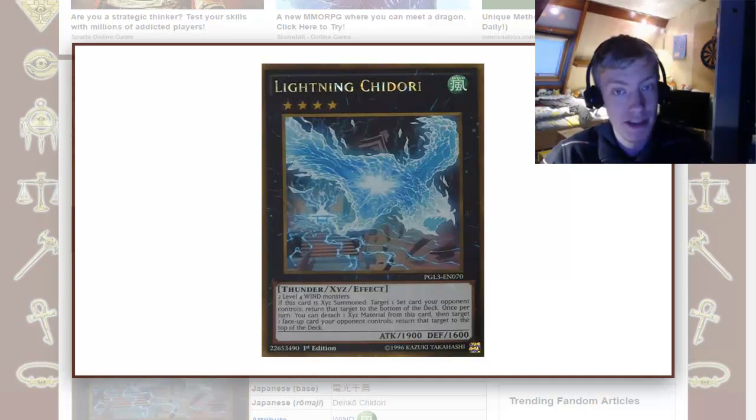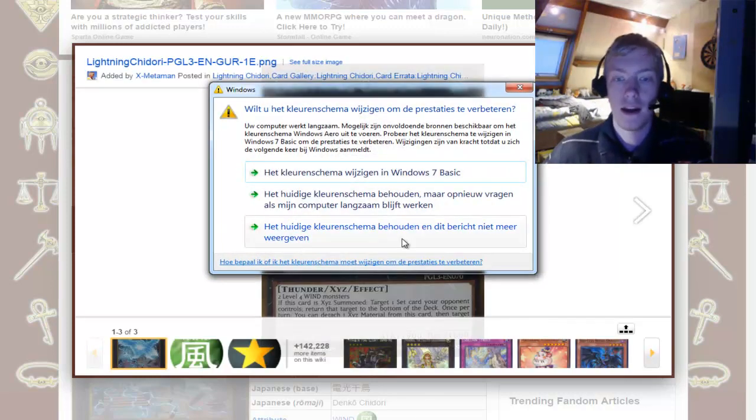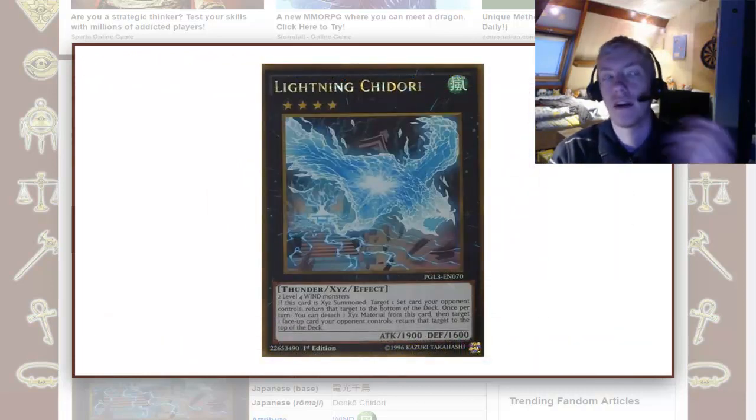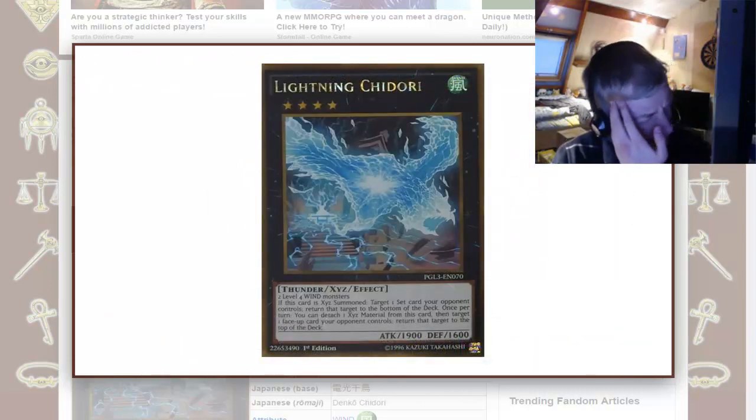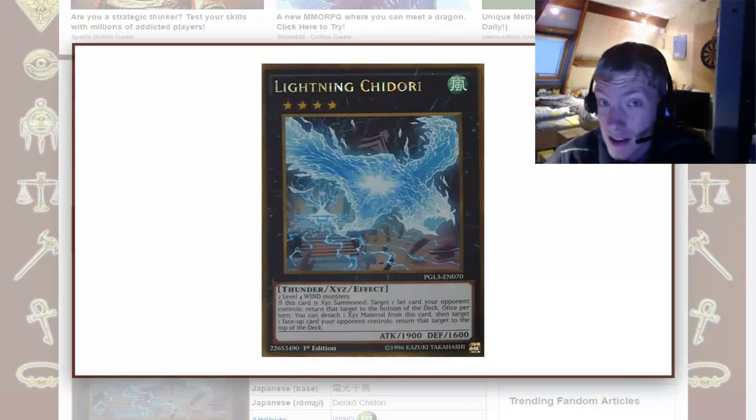Once again, this doesn't specify a spell, trap, monster, or anything like that. So you can take their Fire Formation Tenki, you can take their field spells like Spellbook of the Master, you can take a face-up monster that they have. Because Cosmo Slip Rider — that one can be targeted by card effects; I realize that higher ones, I think level 7 plus, can be targeted. Anyway, it can get rid of annoying monsters that way, as well as field spells and Pendulum Scales.